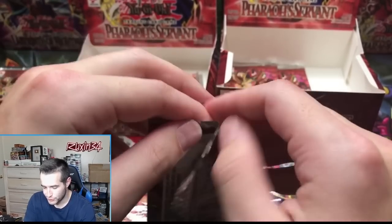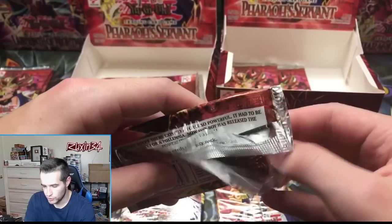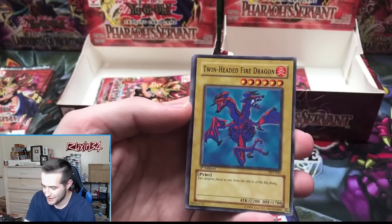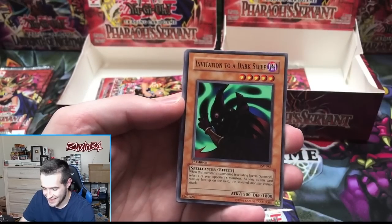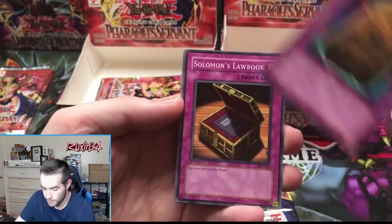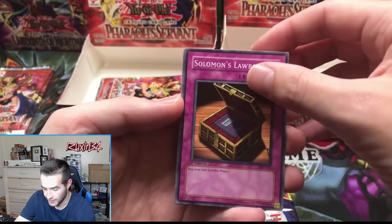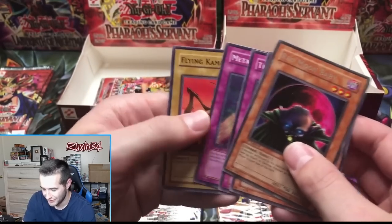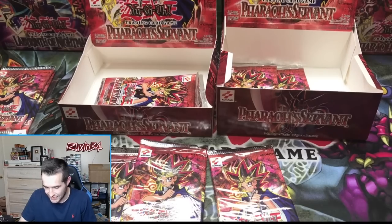Let's get an ultra rare. Twin-Headed Fire Dragon, Invitation to a Dark Sleep, Mystic Probe, Solomon's Lawbook, and Red Moon Baby — I always hate to see that guy, he's so weird.